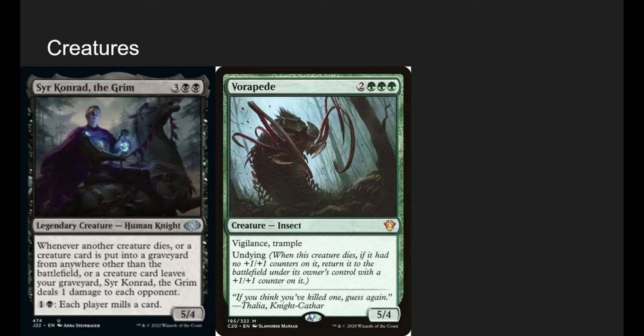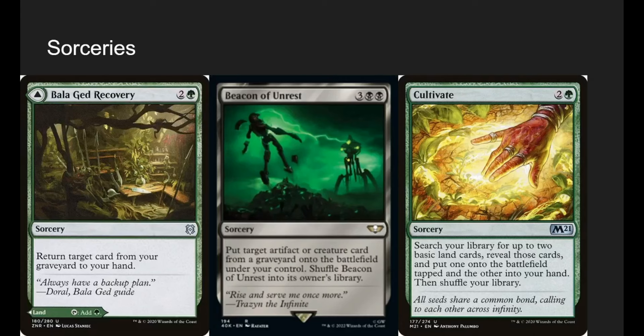Vorapede — I just think it's a big stinky insect. It's a 5-mana 4-5 with vigilance, trample, and undying. We swing in with it; if it dies, now it's a 6-5 with vigilance and trample. If it dies again, it's in our graveyard and we can just reanimate it later.